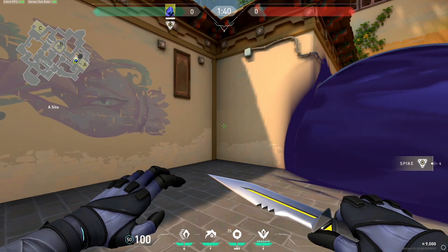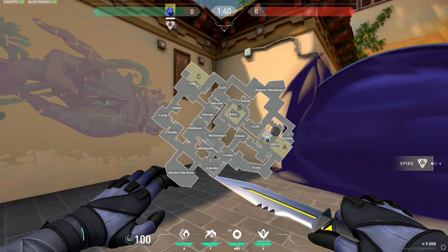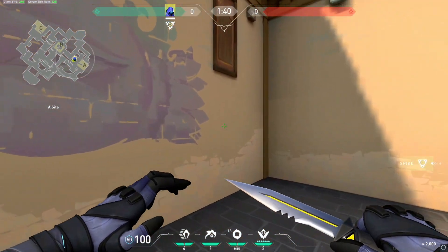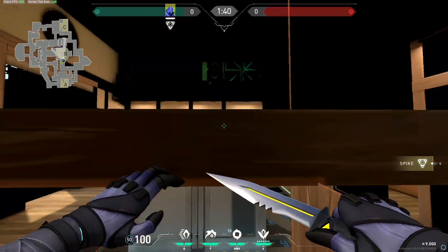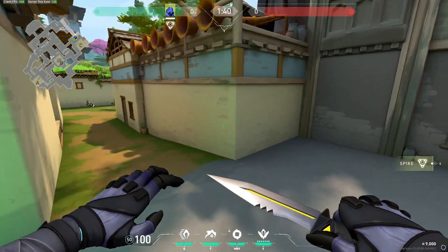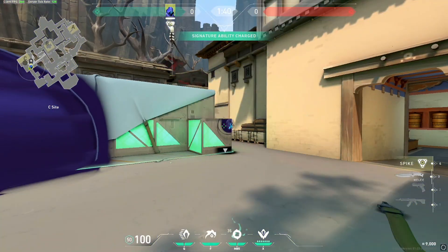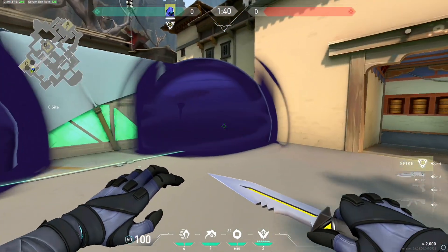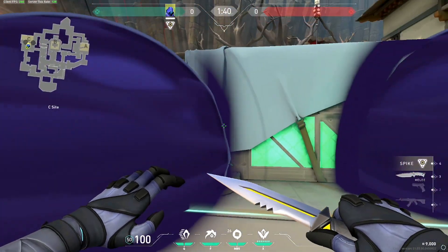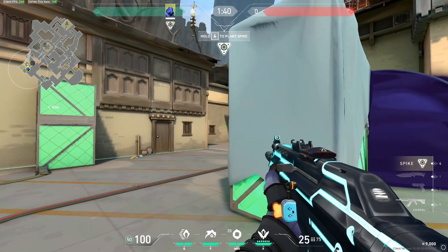Like we talked about on Bind, you have to make sure you're smoking the entryways — you want to use smokes to cut rotations rather than to cut off the bomb site. This game has so much utility like Sova darts, Boom Bots, Owl Drones that can clear the site for you. A lot of people smoke like this and just expect to run up and plant, but those smokes give the other team the advantage, delay you from getting picks, and buy more time for their teammates to rotate.